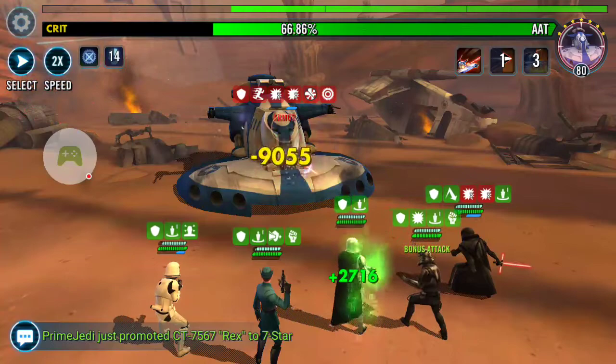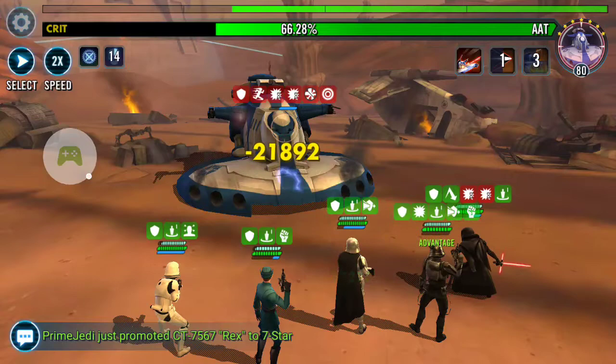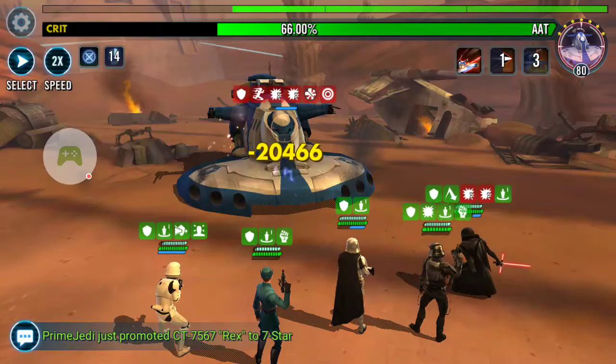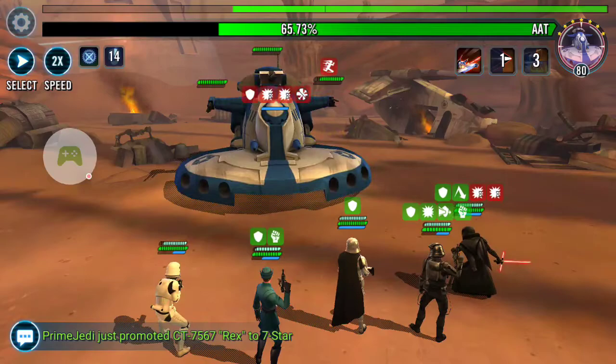I'm actually going to use Kylo Ren's AOE because that gives everybody turn meter and extra turn meter if they have advantage already. And this team is all about turn meter. The main move game here is to give first order TIE pilot as many turns as possible. You do that by marching orders from the officer onto him all the time and using everybody's turn meter abilities as much as you can. He's going to be the biggest damage dealer — you'd think it would be Kylo Ren at first, but no. Kylo Ren has uses otherwise for sure, but in this case, 40k on a basic is just crazy.